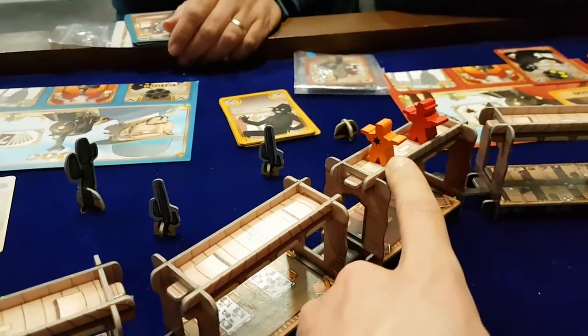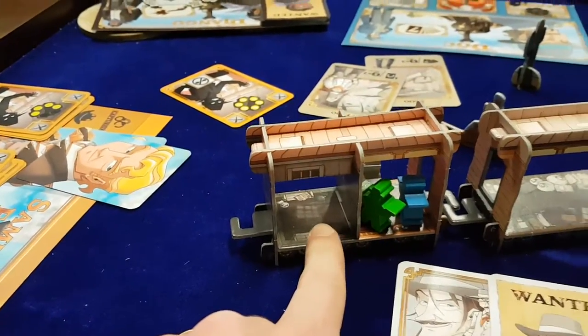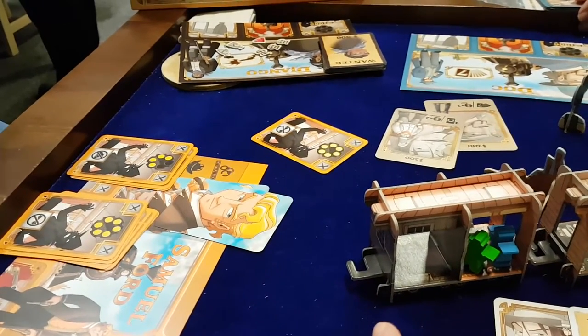But the marshal — the guy with the star here — is also running around and he has a few objectives. Andy was the marshal in this one, so he might be trying to capture certain bandits and stick them in the prison at the back here. What else did you have to do, Andy, in terms of objectives? Capture people, shoot bullets.